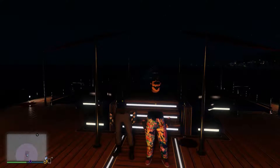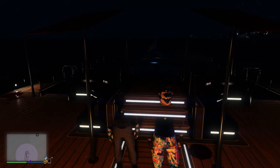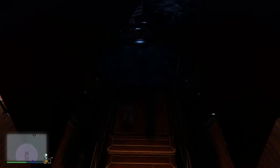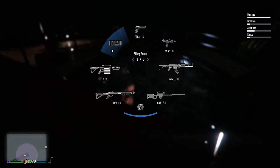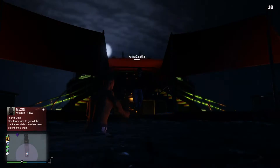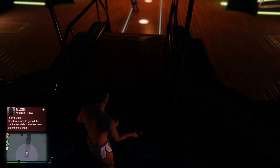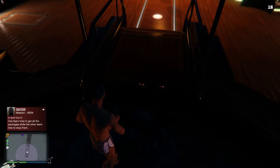The first thing you guys are going to need is the night vision goggles and a yacht. Head right into the hot tub area, grab some sticky bombs, and place the sticky bombs right here — at least five — while you have your night vision goggles on.